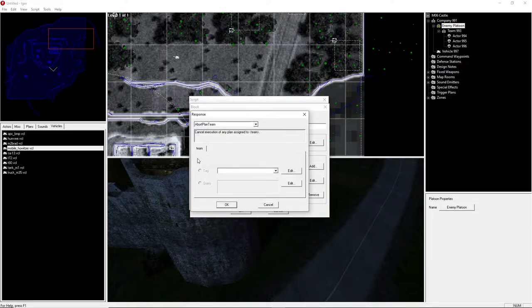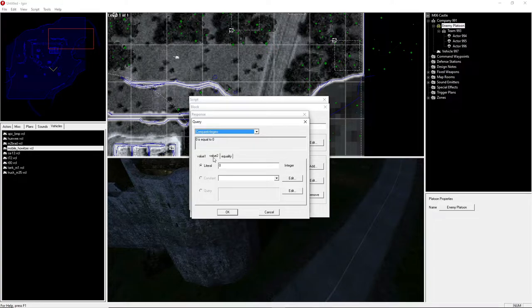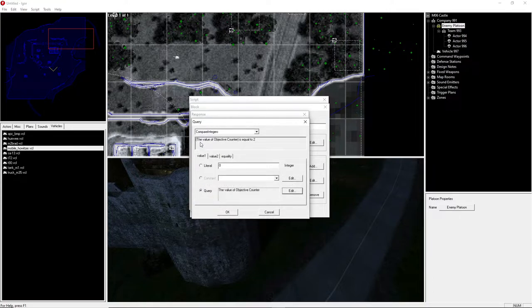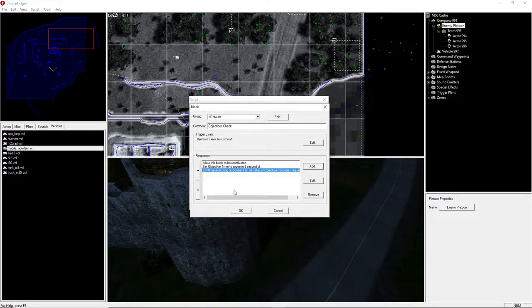Then we add a 'Continue If' response. We don't use specify — we go to query, then compare integers. Value two is the number of objectives — in this case two — and equality is set to 'equal to'. For value one we go into query again and set it to 'Get Counter', setting the tag to 'Objective Counter'. The result reads: continue executing responses if the value of Objective Counter is equal to two.